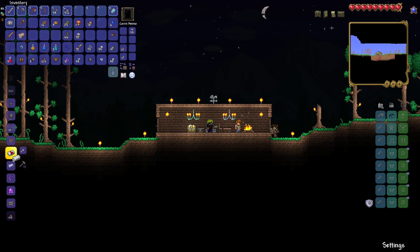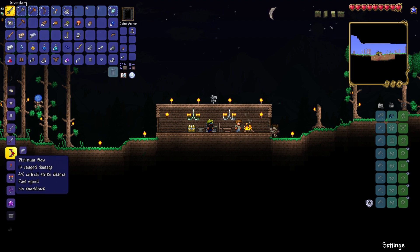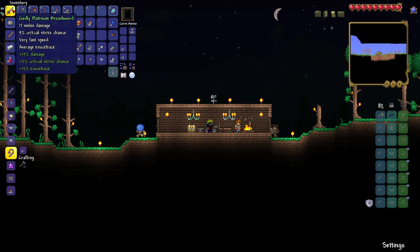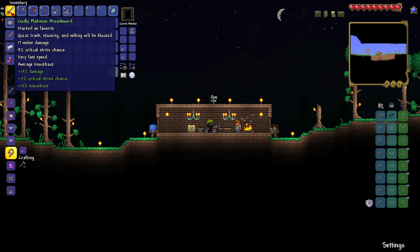Let's get silver. Let's grab some of this too. What should we make? I'm going to make a platinum sword. Godly, yes! Alright. We have a way better sword now. Let's test it out.